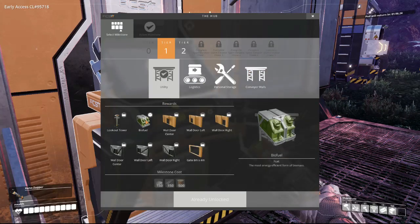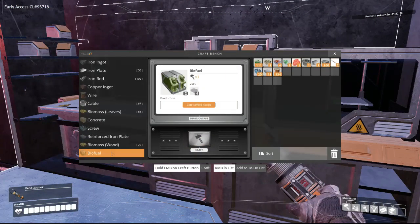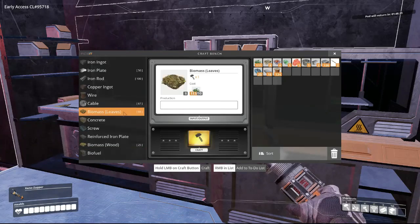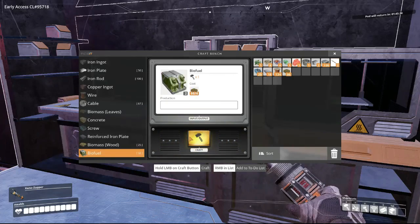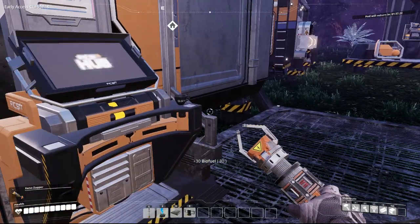I just want the biofuel. That's all I want. What is it? What do we need? Biomass. I don't know what it does, but I'll make tons of it.